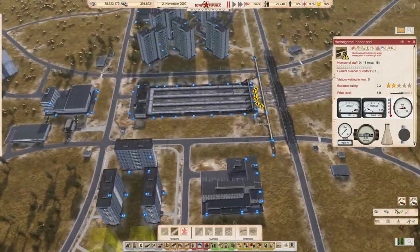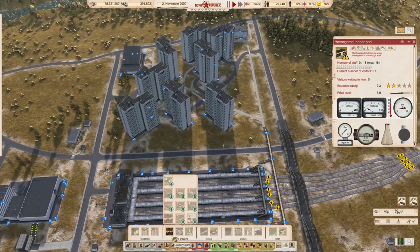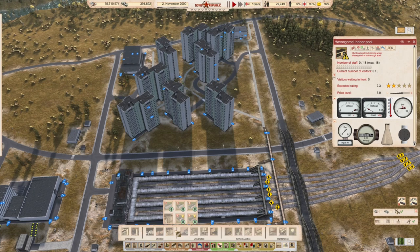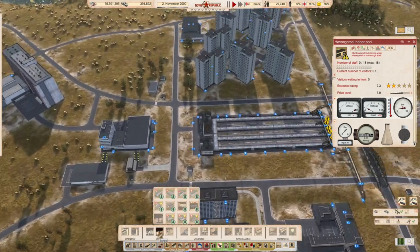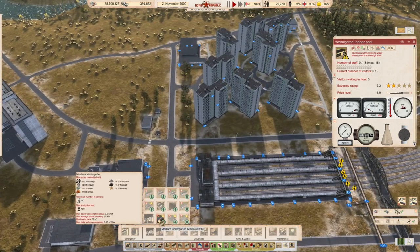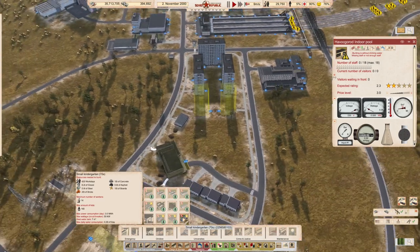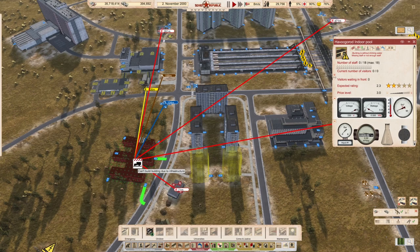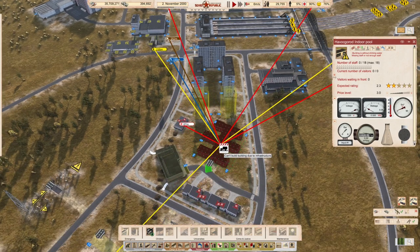Let's quickly grab some kindergartens - we don't need to pause it while we do that. I do need probably another fire station over here to be honest. Can I get the biggest, the boldest kindergarten I can find? What's the biggest one? 180, 480 - what's the size of that as a kindergarten? That's pretty ginormous to be honest.